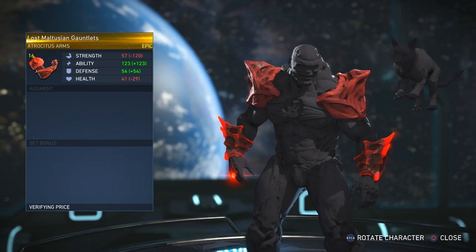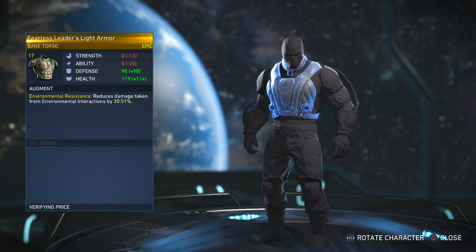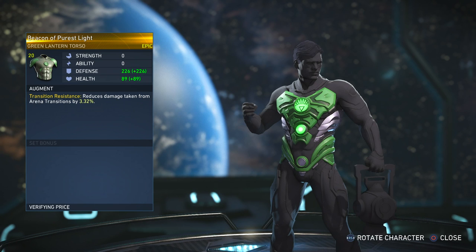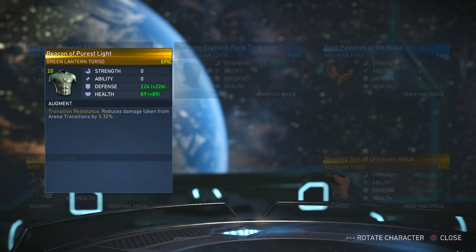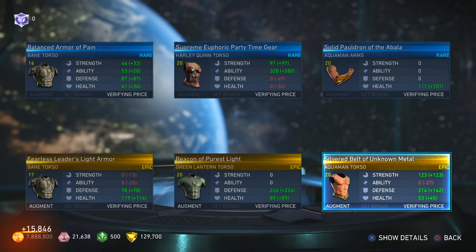Alright, last one boys. A bunch of gear for characters I kind of haven't played in a bit. It's supposed to give preferred characters — I mentioned at the beginning it was a good sign getting two Sub-Zero pieces back-to-back, but then it went like a bungee jump where the cord ripped midway down. I only got one piece of epic Sub-Zero gear and didn't get too much gear I'm really interested in.